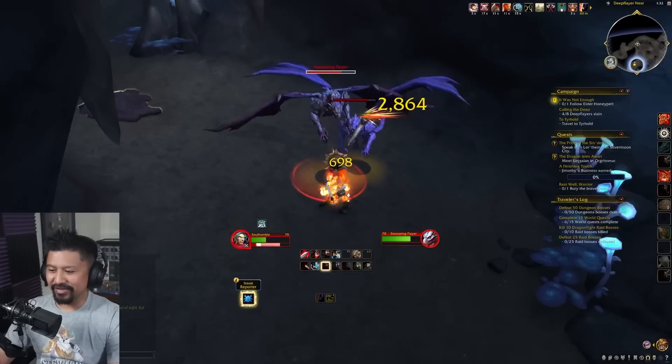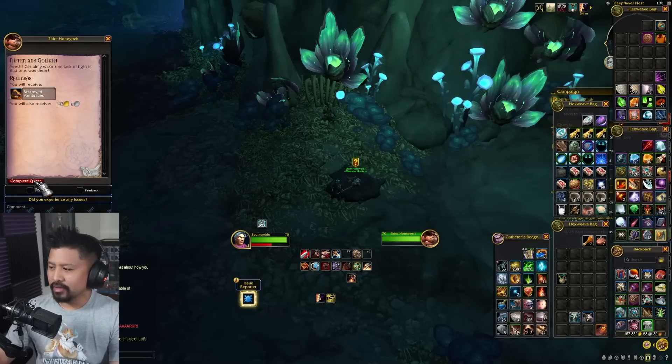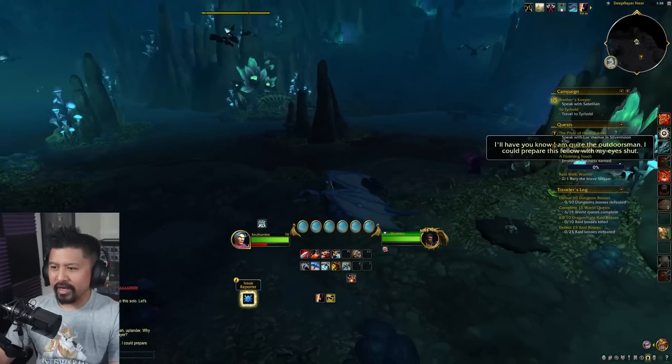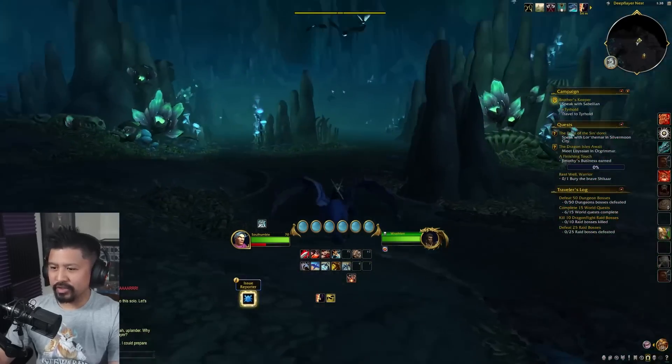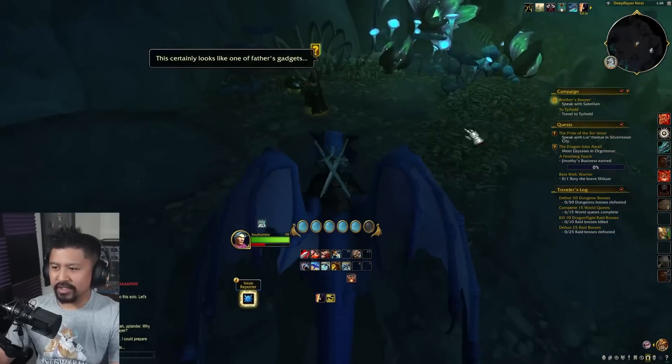Oh, that hurts — oh no, we're playing the game. And now wrists. So what have I gotten so far? I got a ring and wrists — the ring came from a treasure, the wrists came from this quest that I just turned in.